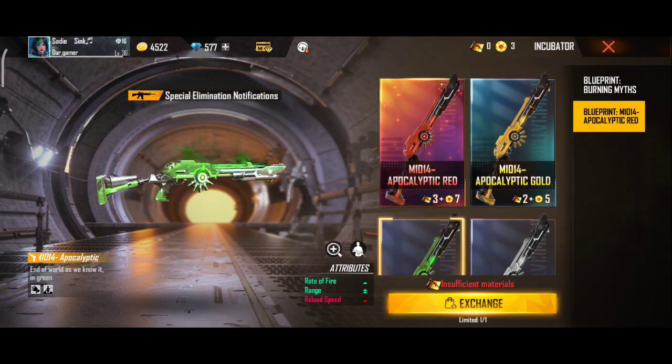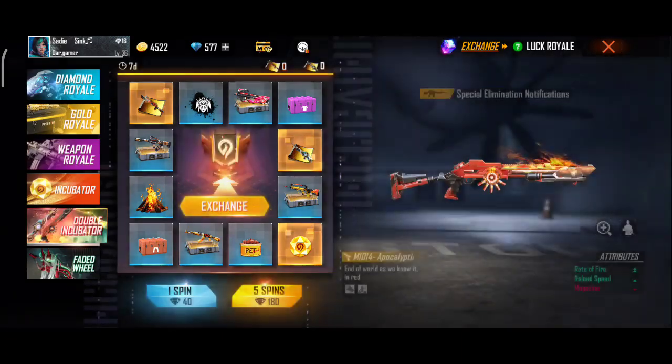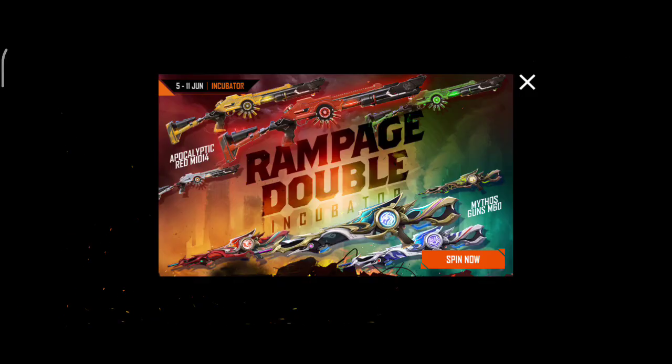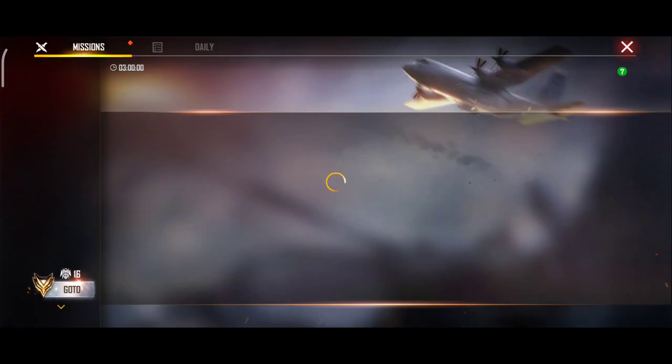Here are two incubators. We can see how many diamonds are going to be — I have 560 diamonds. M10 is a very good one, and I am going to see how many diamonds we are going to get. We will simply take it first.